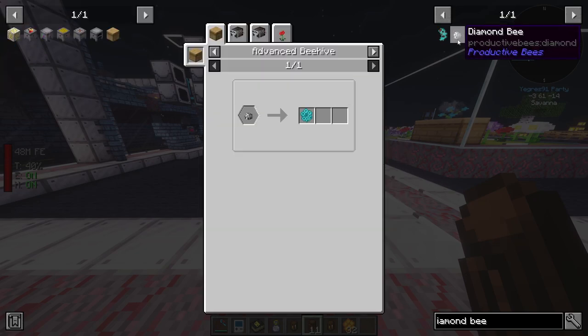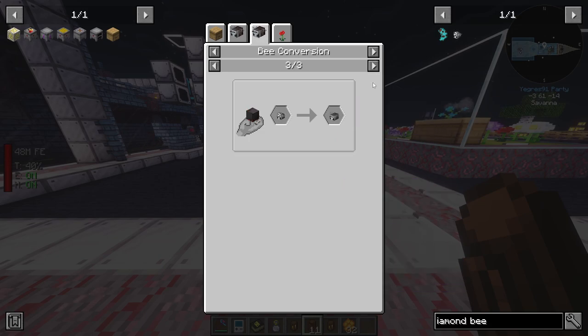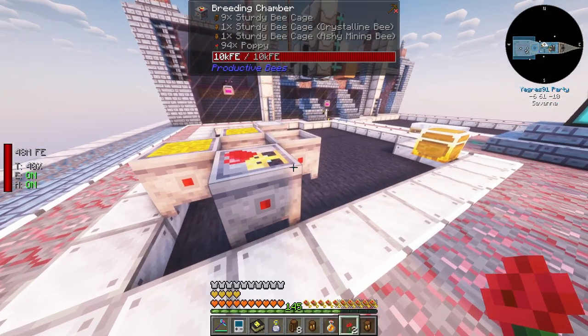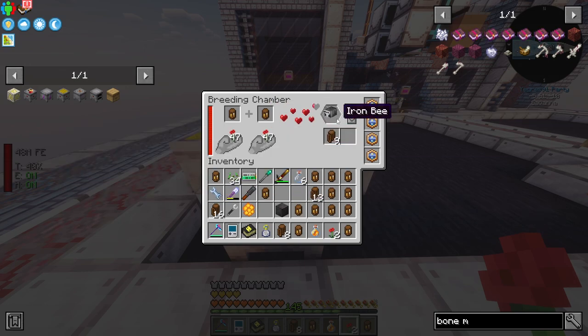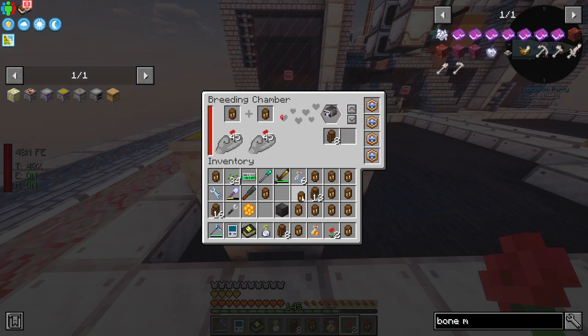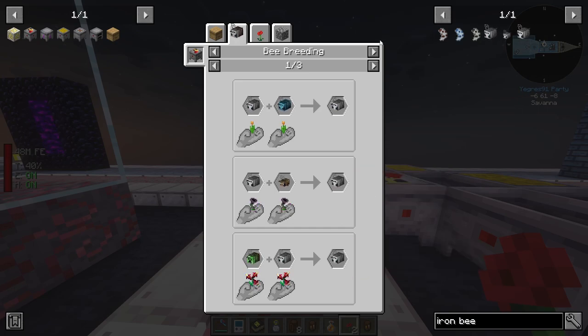Diamond bees can be converted into a few things: amethyst, inert crystal, fluoride, rubies, apatite, sapphire, and ancient bees. Let's get an amethyst one. Next, the iron bee is made by using a crystalline bee and an ash mining bee. You get a few chances - copper, iron, and something else. You might get a tin, copper, or iron bee, and I needed the iron one. The iron bee can be converted into silver, nickel, radioactive (uranium), osmium, quartz-enriched iron, lead, invar, zinc, and steel bees.